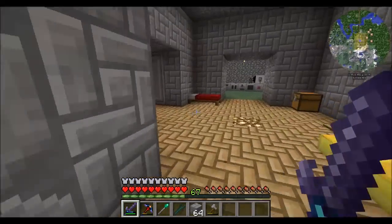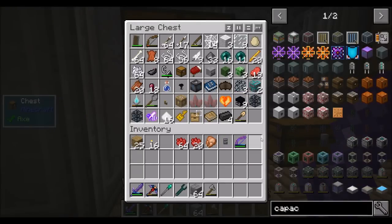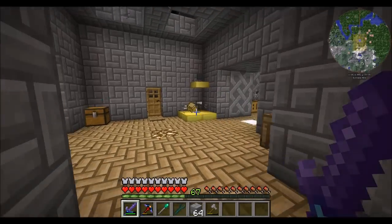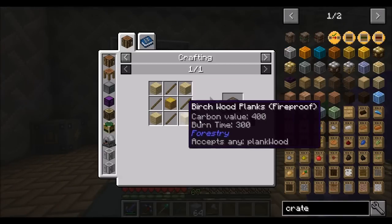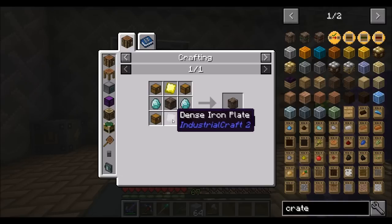Last episode, what did we do? Things and stuff. You know what else I want to do? Get better storage. Because right now my storage leaves a little bit to be desired. I should get some crates. Wooden casings — they just need the dense gold and dense iron plates.